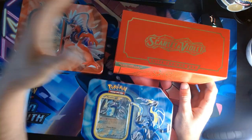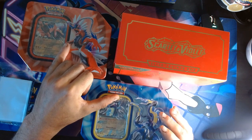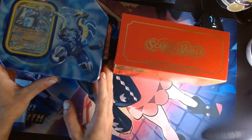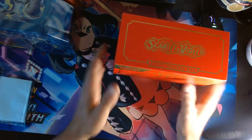So what I want to do is a battle between Scarlet and Violet versus two Paldea Tins — Coriodon and Miriodon. So let's crack into this right now. I'm going to start with the Scarlet and Violet box.